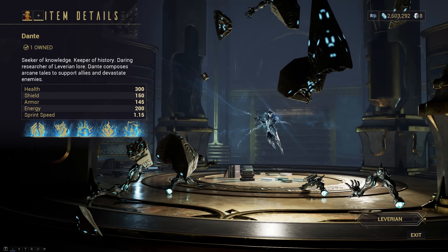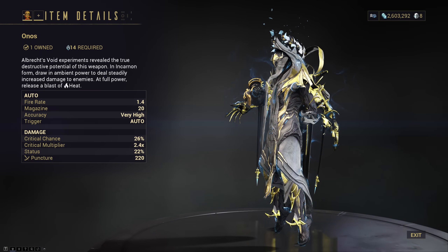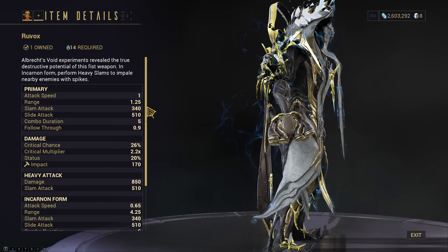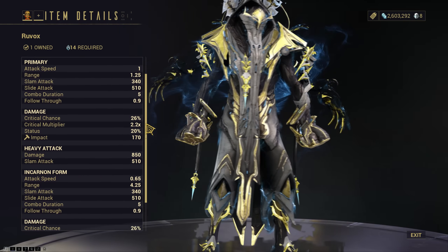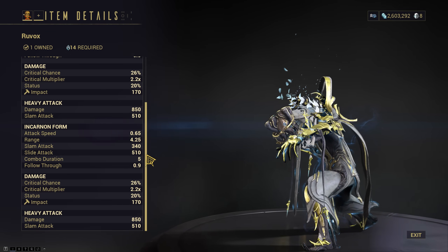Then we have a new Incarnon secondary called the Onos, which has the tiniest little start page. It does pure puncture damage and has good crit and status. Finally, we have a new exalted sparring weapon called Ruvox, which kind of looks like you've duct-taped a bunch of Broncos to your fists. This one does pure impact with good crit and status, and it has a very good attack speed as well.